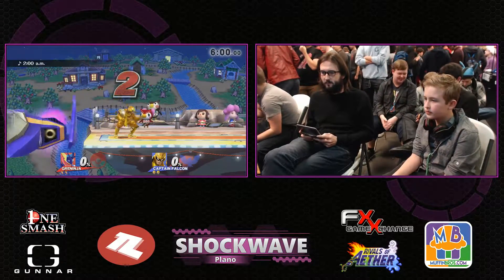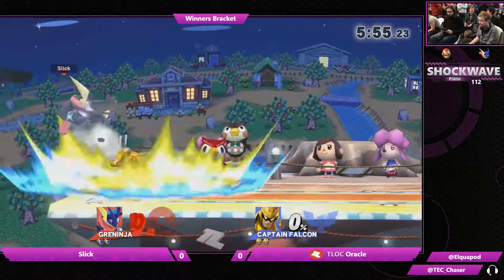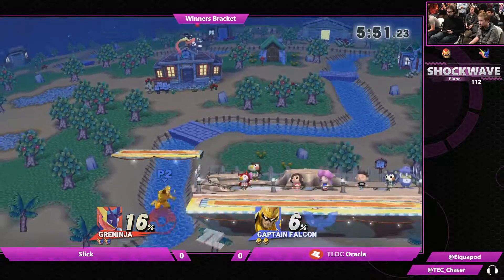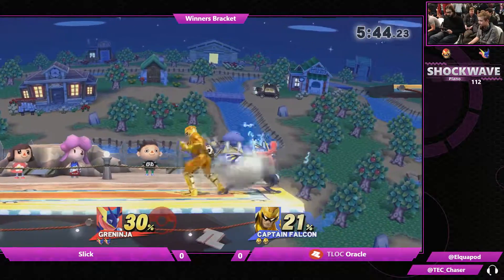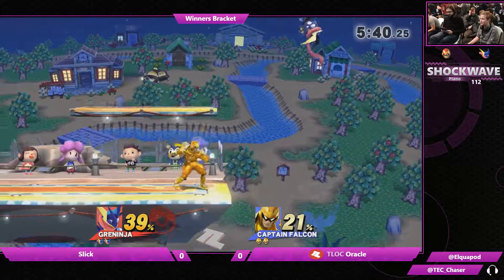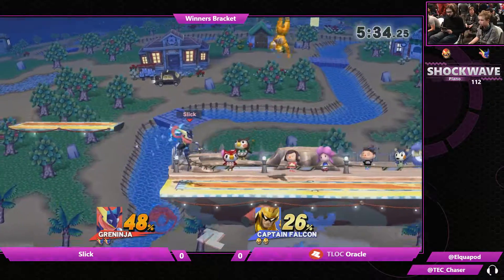Here we go, game one. It's going to be Oracle playing Captain Falcon, which is not something I knew existed — Oracle Captain Falcon. And Slick is going to be playing Greninja. This man has a new character every week. He's got to take the place of Bwet after I bodied Bwet on stream. Standing there with the jabs — not a bad idea. Greninja does have some tools to deal with that, but it's a matter of having the mindset to get around something like that.